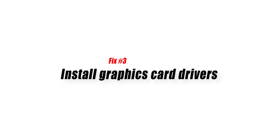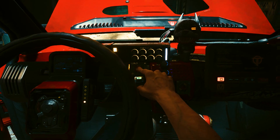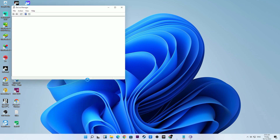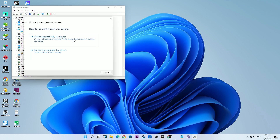Fix number three: install graphics card drivers. Whether you have an issue with a new game or not, you want to make sure that your graphics card receives the latest GPU updates. Drivers are like mini OS, and if they become corrupted or outdated they can cause problems such as crashes or game-killing bugs. While you're at it, make sure that you also update Windows OS and other programs on your computer to keep the general software environment stable.